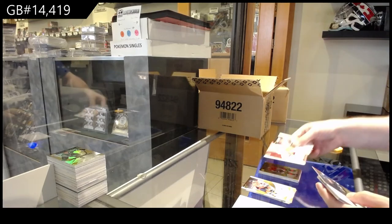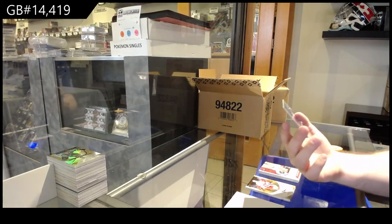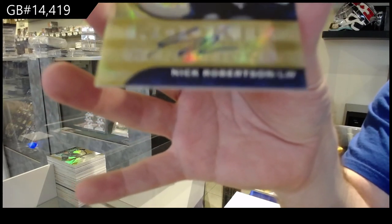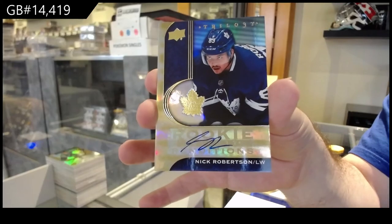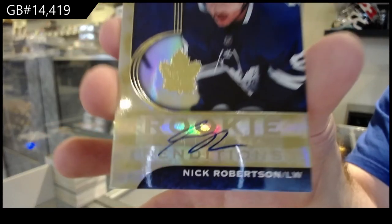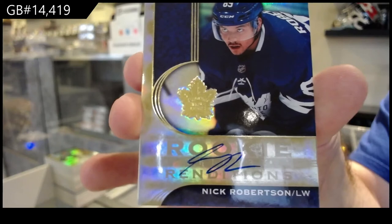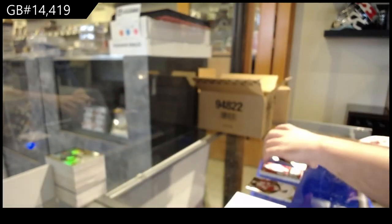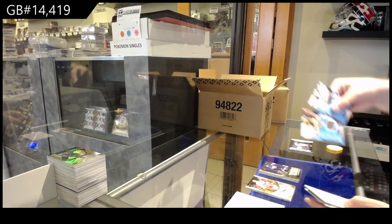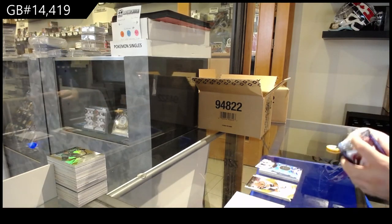We've got a Yellowson for the Calgary Flames, and a renditions rookie auto: Nick Robertson. Renditions rookie auto — that's a very nice card. Super Stage jersey $99 of Colesar for Vegas, and a Carlson for the Hawks.